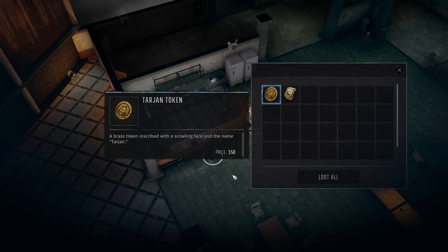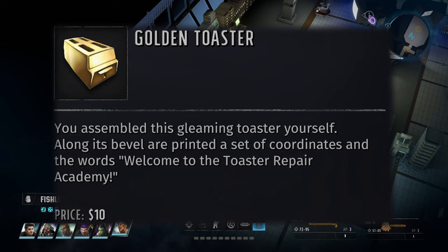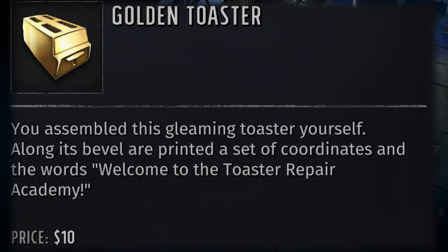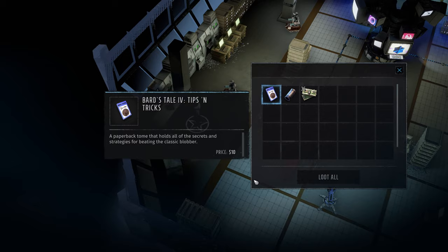This video is all about getting the toaster expert achievement and some of the cool things that come along with that. Throughout the Wasteland in Colorado, there are toasters in various areas to repair, but five of these toasters contain parts to a golden toaster. And once you have all five parts, it will reveal the location of the toaster repair academy on your map. But first, we need to get those parts for the golden toaster, so let's start there.